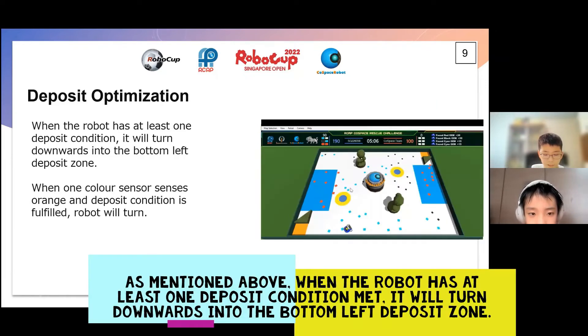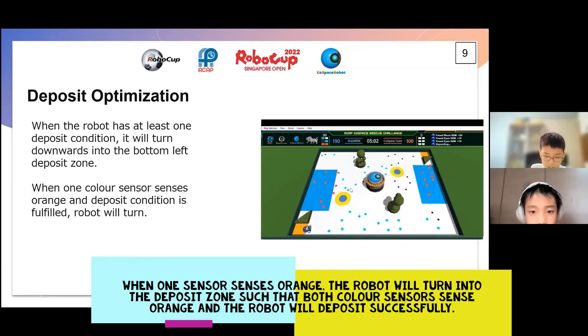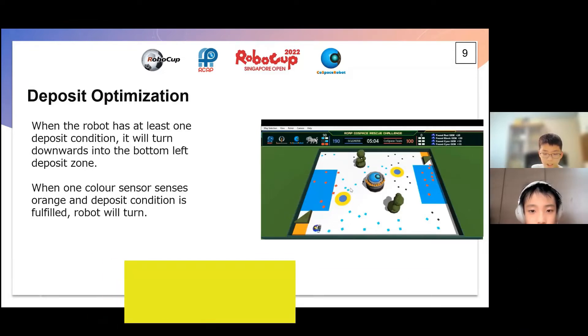When the robot has at least one deposit condition met, it will turn downwards into the bottom-left deposit zone. When one sensor senses orange, the robot will turn into the deposit zone such that both color sensors sense orange, and the robot will deposit successfully.